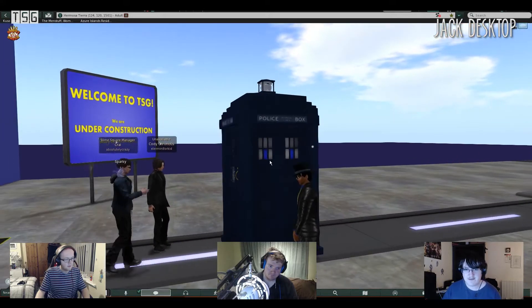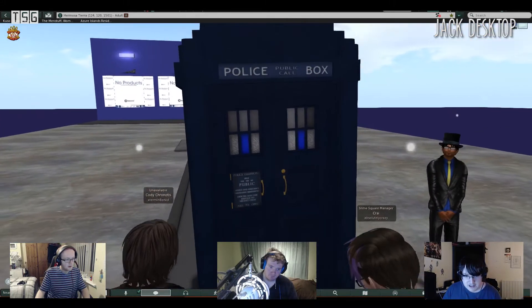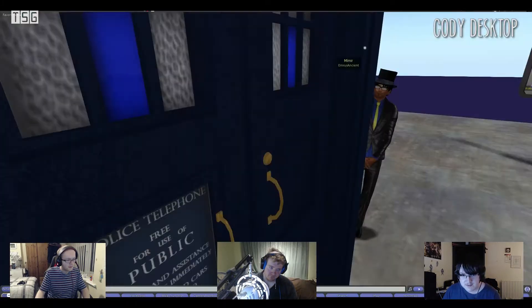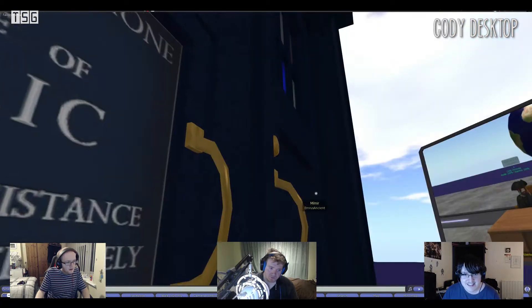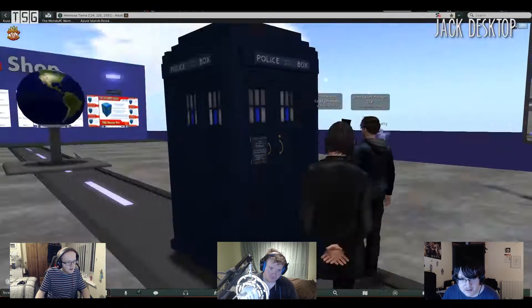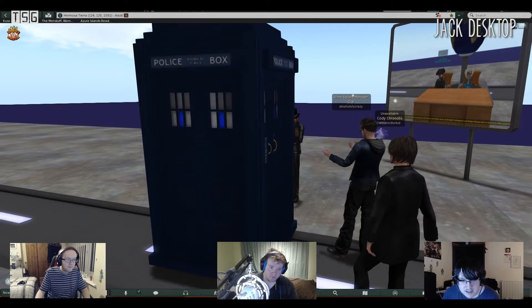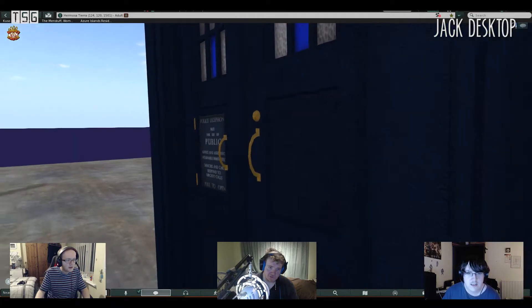And here we have it — the concept exterior that comes with this. I do like the blue on the windows. That's a nice touch. What colour is the exterior itself? Because that looks blue to me. Yeah, it's blue — like a dark blue. It is a very dark, dark blue.